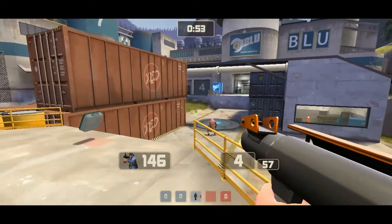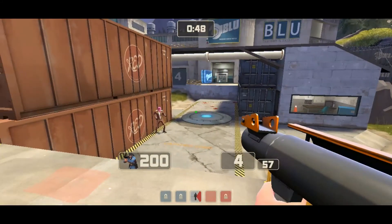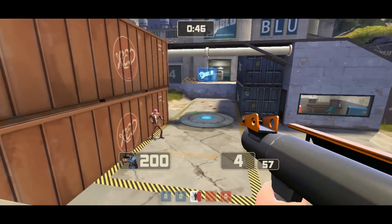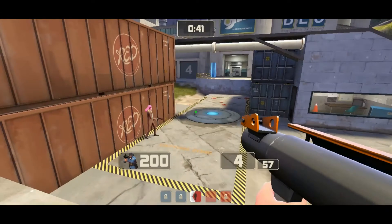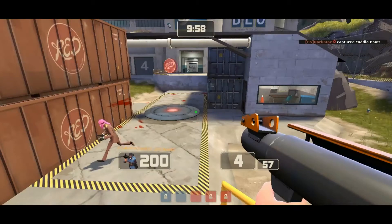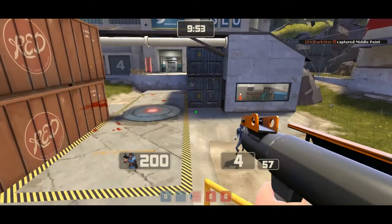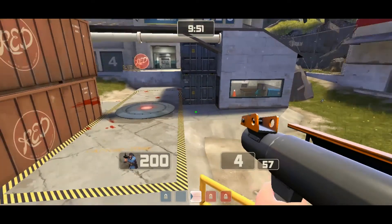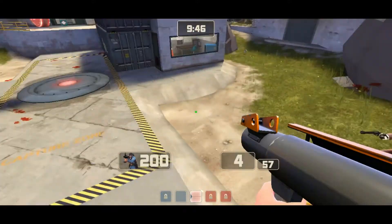I think that covers pretty much everything. Any last words? Stay away from the Enforcer and the Big Earner. Love the Dead Ringer, love the Cloak and Dagger, love the Invis Watch. Don't try and jump-stab spies. Go for big picks — but if you can't make the big pick, go for any pick. Literally any pick will help your team.